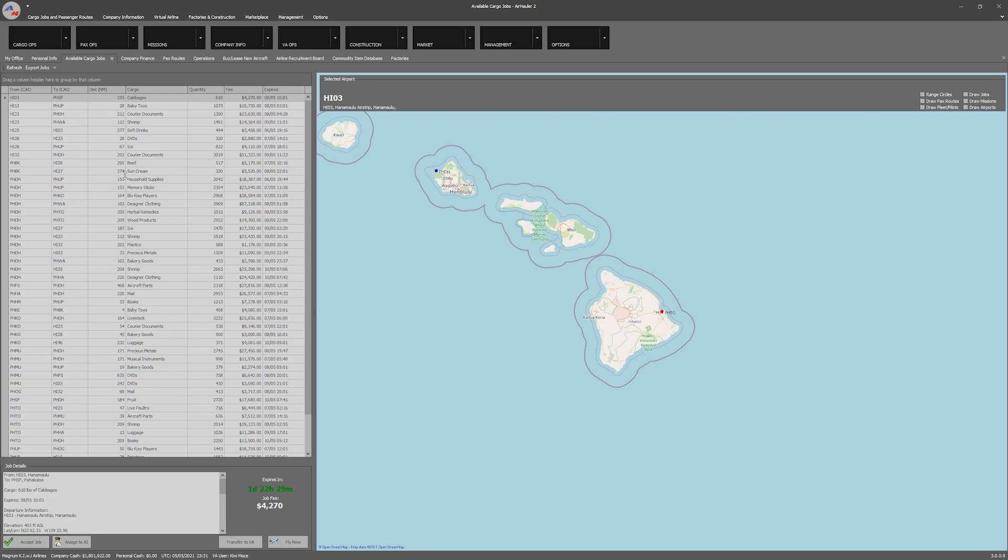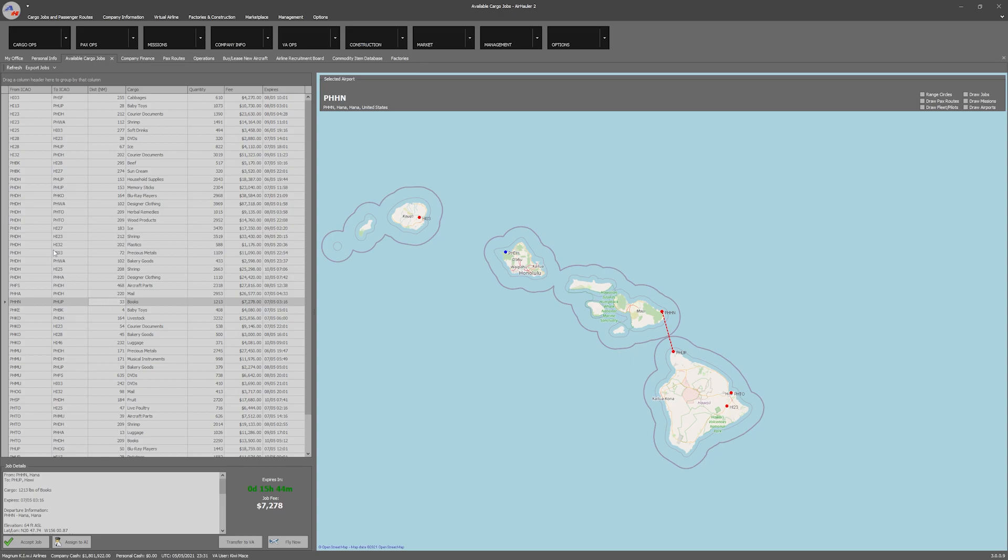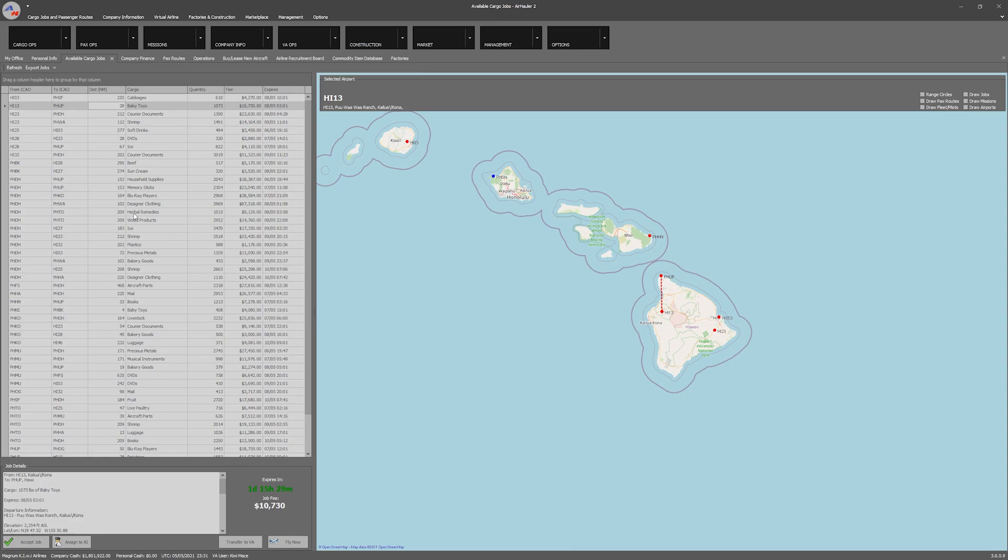From a missions or flights point of view, there is quite a large variety. You can fly cargo or passengers from point A to point B to earn money for your company — to buy aircraft, invest in commodities, and so on. You can also pick up and buy local goods and services, transport them to another airport and sell them for more than you paid. Another option is if you can't be bothered flying yourself, you can assign the mission to an AI pilot. You can actually run a pretty much self-running airline in this without needing to fly at all.